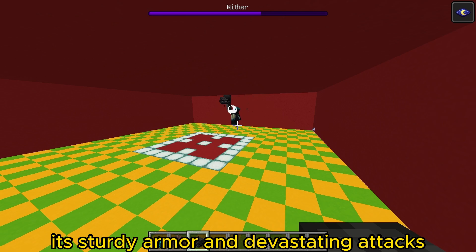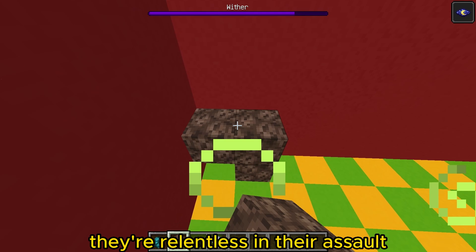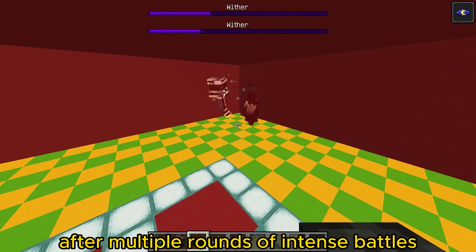As the battle progresses, we're noticing how the warden is putting up an incredible fight. Its sturdy armor and devastating attacks make it a formidable opponent. But the withers are not backing down either. They're relentless in their assault, bombarding the warden with their explosive projectiles.